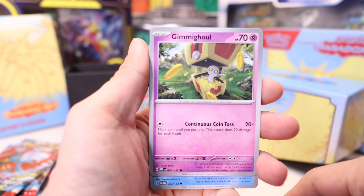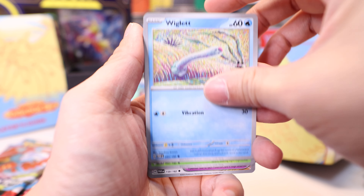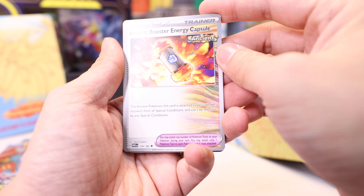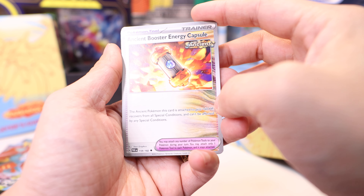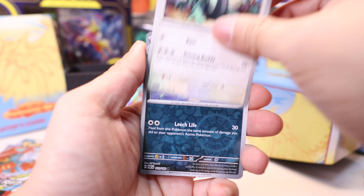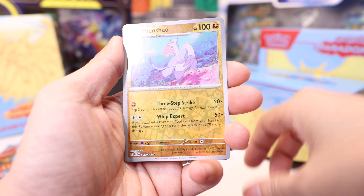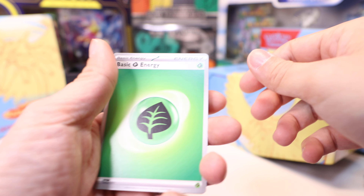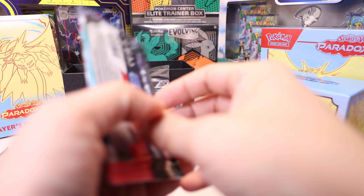Continuing the pack: Flittle, Trubbish, Gimmighoul, Wiglett, Masquerain. Ancient Booster Energy Capsule — plus 60 hit points and recovers from all special conditions. Cyclizar, Golbat, Mincino, Galissopod, and Energy. Next pack.